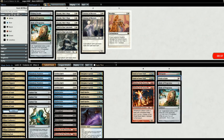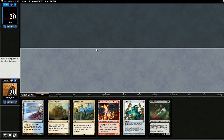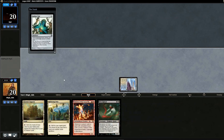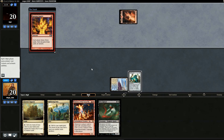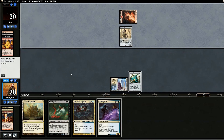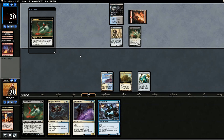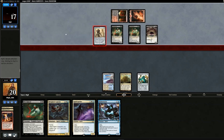Game two opening hand has one land and an Aether Vial — not enough, mulligan. New hand is rough but we'll try to keep it with Spell Queller on top. We lead with Aether Vial. Opponent uses Burning Inquiry, which is kind of good since our hand wasn't great — we were hoping Bloodghast would go to the graveyard. Opponent hits Hollow One already, and Faithless Looting gets back two Bloodghasts.